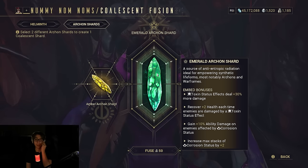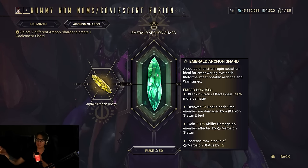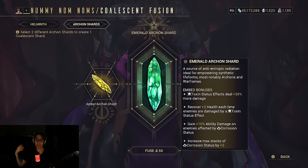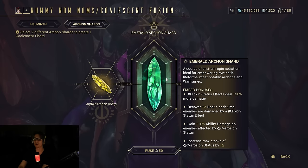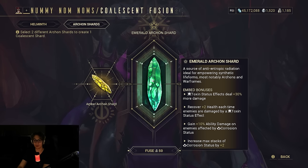I'm terrible with color theory, so I'll probably mess this up. The Emerald Archon Shard is insane. Toxic status effects deal 30% more damage. Recover two health each time enemies are affected by a toxin status effect — so green is pretty toxic. Gain 10% ability damage on enemies affected by corrosive status, so if you're using Hydroid, this is OP because of his new setup. Increase max stacks of corrosion status by two. So the Emerald Archon Shard is really good for two things: corrosive status buffing and toxin status buffing — either healing, damage, or stacking. Yeet that on Saryn or whoever you feel like throwing it on, and you should do a ton of damage.